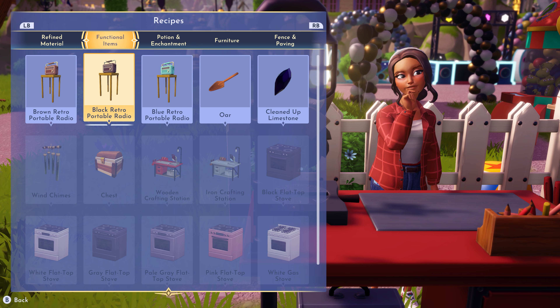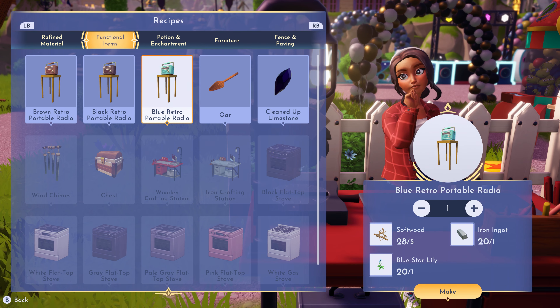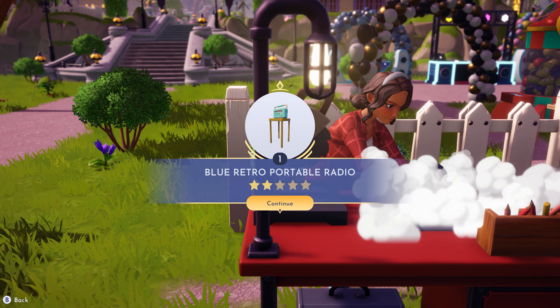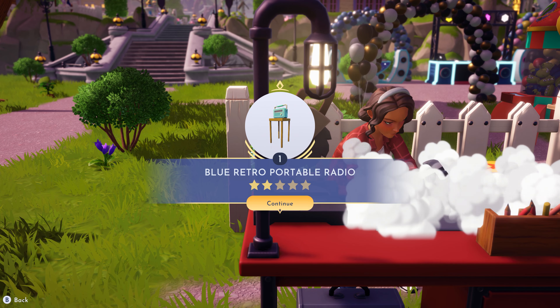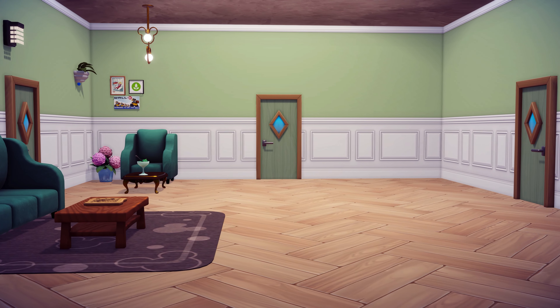Cooking isn't the only way to create amazing things in Dreamlight Valley. With the right foraging materials, you can make all sorts of things on your crafting table, like furniture. And furniture is super fun when you can add it to your home and move it around your space.